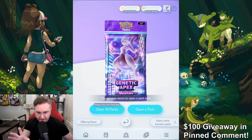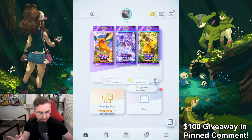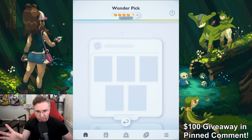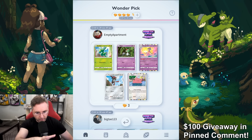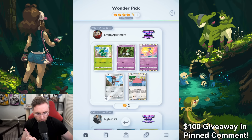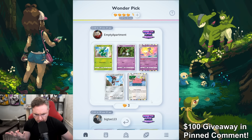In addition to opening packs, which you should be getting two a day, you can click on Wonder Pick. Wonder Pick has a 12-hour timer to get the maximum five wonder picks. This allows you to look at someone else's pack opening for a limited time, and you can randomly pick one of the cards from their pack — so you have a one in five chance to get what you want. You don't want to pick the ones that cost one, two, or even three wonder picks. You want the ones that cost four, but they're not always available.